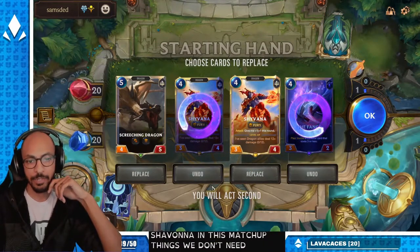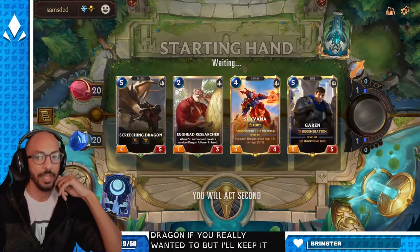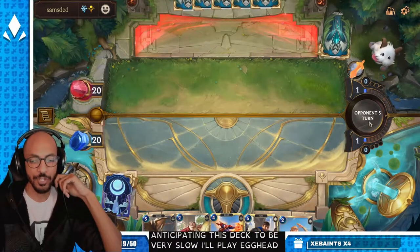Fangs we don't need. You could mulligan Screeching Dragon if you really wanted to, but I'll keep it. I'm anticipating this deck to be very slow, so I'll play Egghead Researcher, probably.